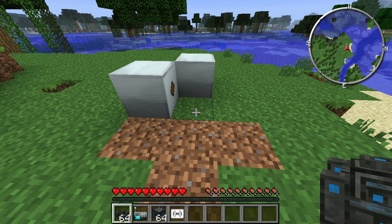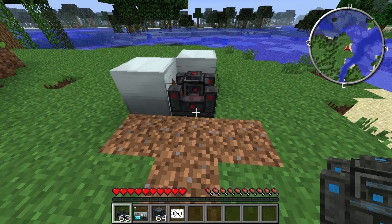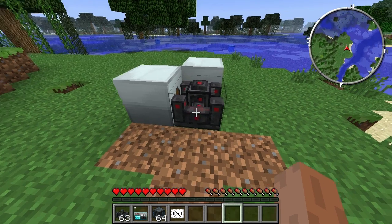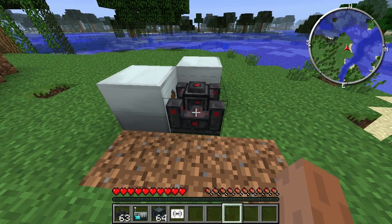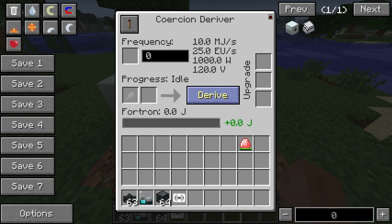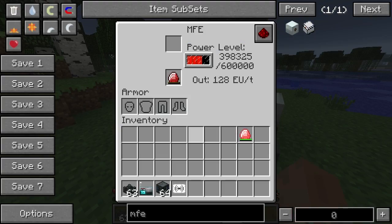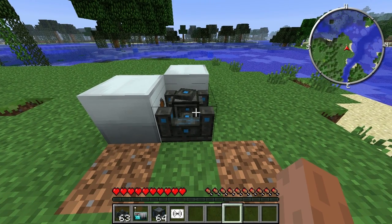I've just gone for this - let's go for an ME. The ME right in front of me on the left. It's got some energy in it, so I'll plop it down there. And you can see it's red - that means it's off. Default state is off. If you want to turn it on, you can see it's getting some energy here from this MFFS I've got plugged in there.